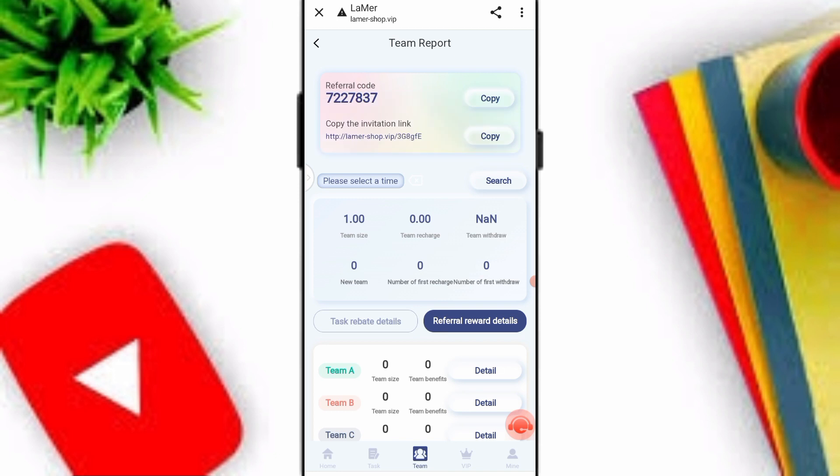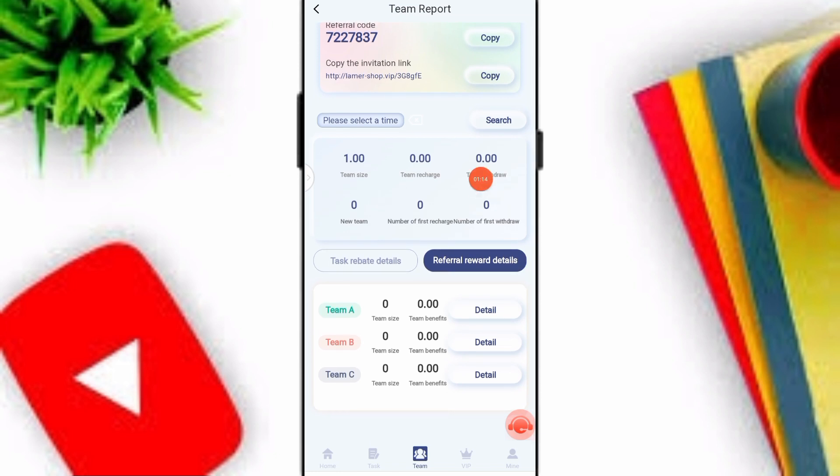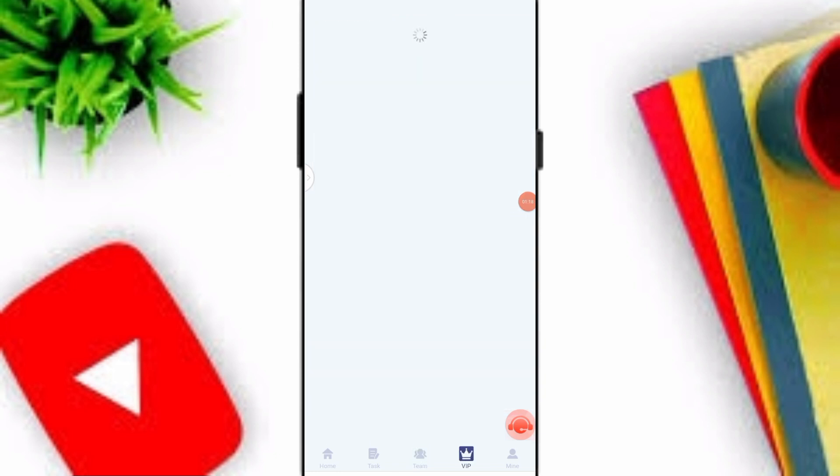You can click the Team option and simply copy your invitation link to share with family, friends, and social media platforms to earn three-level profit. You can easily check out team recharge, team withdraw, and all benefits.